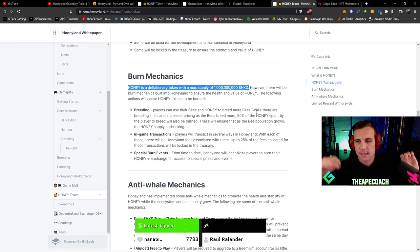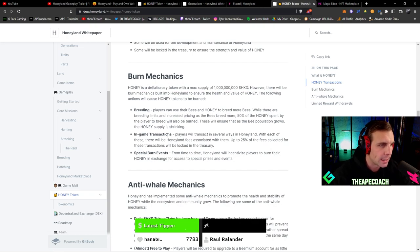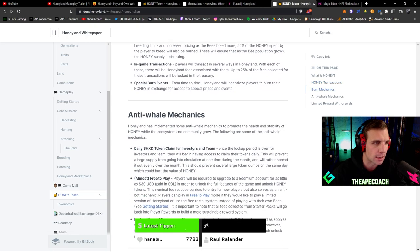The burning mechanisms are breeding, in-game transactions, and special burn events. From time to time, players will be incentivized to burn their honey for access to special prizes and events. There are also anti-whale mechanics — once the lockup period is over for investors and team, they will begin having access to claim their tokens daily. This prevents a large supply from going into circulation at one time and spreads it out evenly over the month, preventing several large token dumps on the same day which could hurt the value of honey.